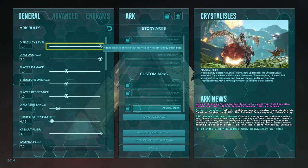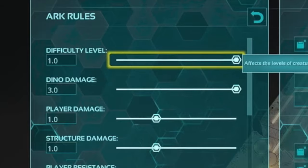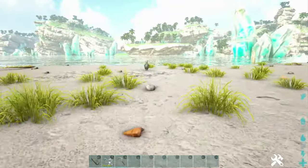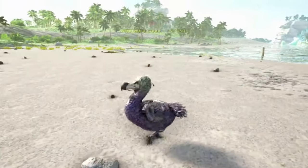Both the general and the advanced settings have to do with your dinos. The difficulty level here, first and foremost, is going to determine the difficulty of the game — but really what that means for us is how high the max level dino is going to be spawning on the map. Setting it to one is the highest we can do on single player, which means our max levels are going to be 150.